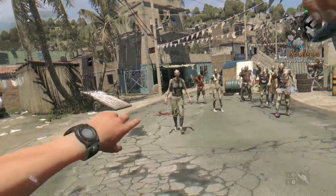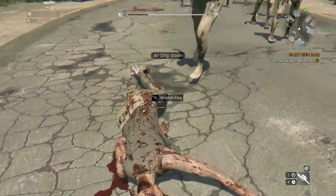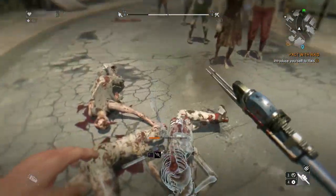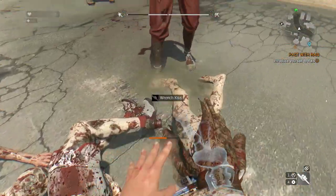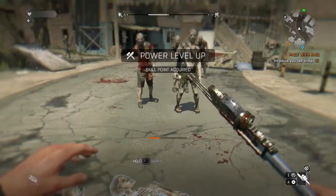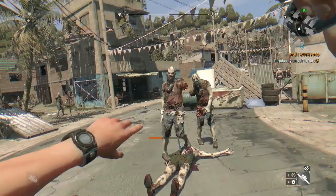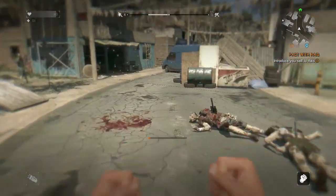Hello everybody, welcome back to Dying Light. Today I've got another tutorial for you guys and I'm going to be showing you a cool little glitch using a little exploit that will get you unlimited weapons. No matter how many you want, any rarity works. This is melee weapons only — unfortunately no guns — only things that can be thrown. But you can use it as many times as you want as long as you can fill your inventory up.